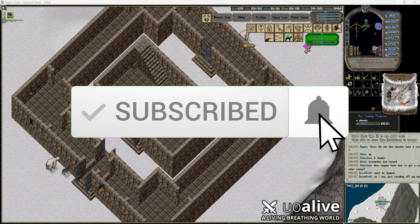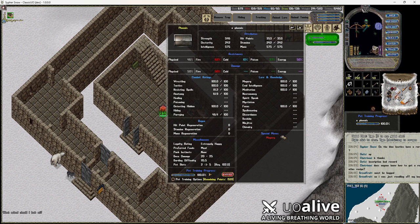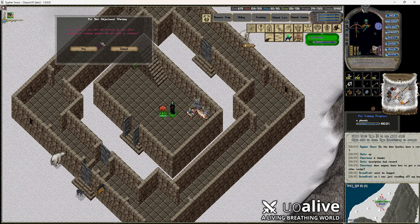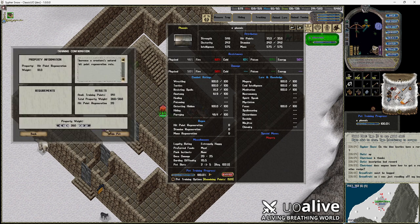This is going to be the first step on taming or training your pet. Once you get it to 100, you'll come down here and click pet training options. A few things to notice: once I got it past level two on to getting to level three, Harry showed up. The first things I always start with are hit point regeneration — definitely want that.